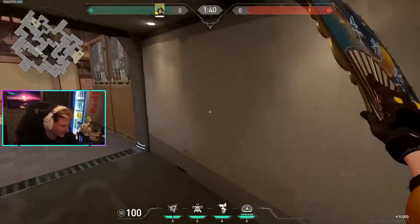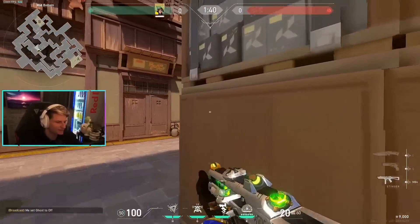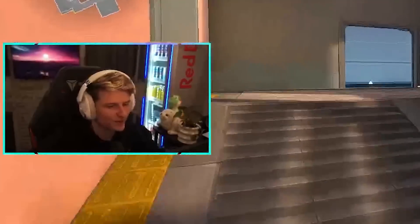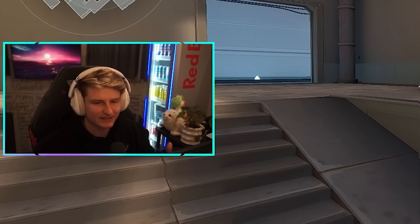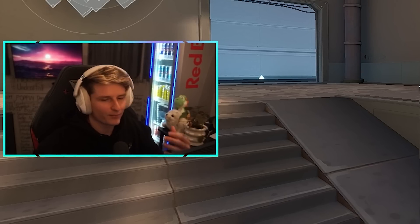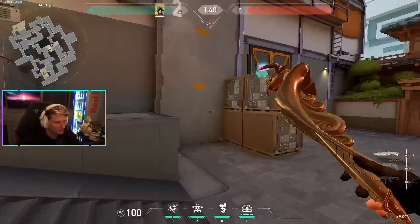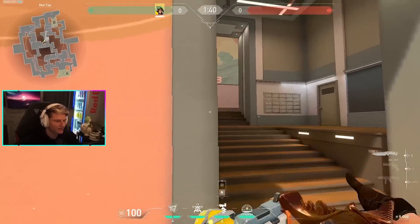For mid on attack, I generally come out of sewer and put my turret safely behind boxes. If someone peeks on top of a Sage wall or swings out, your turret is there to help. On attack, you basically want your turret to provide extra information and chip damage. You can't really use it the same way as on defense unless you've already gotten onto a site. You can use it aggressively for info — push up, clear corners, put a turret down and swing when they start to break it.